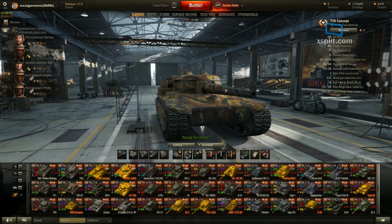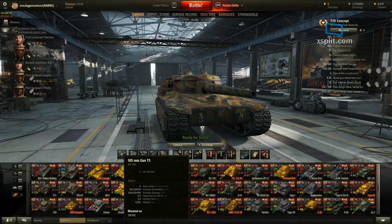The gun on this is a 105, the T5. It's basically the same gun that goes on the T32, T29, and the Mutant. Rate of fire is not too bad — it's six rounds a minute, and the reload is 8.25 seconds.